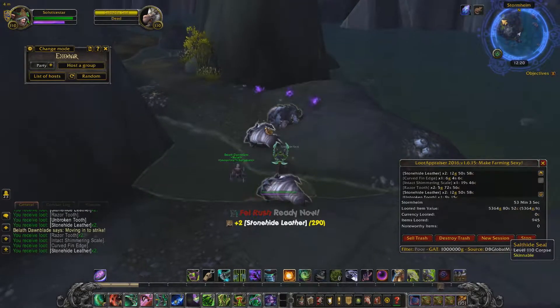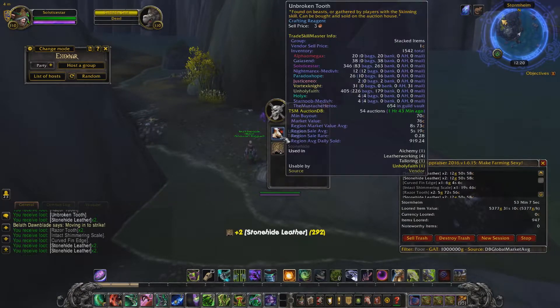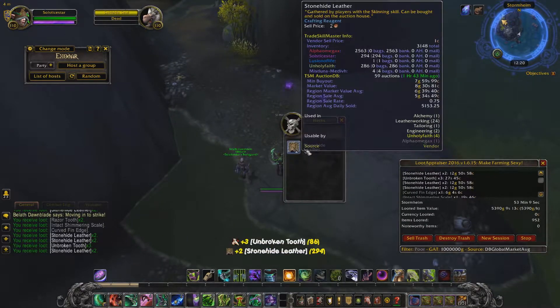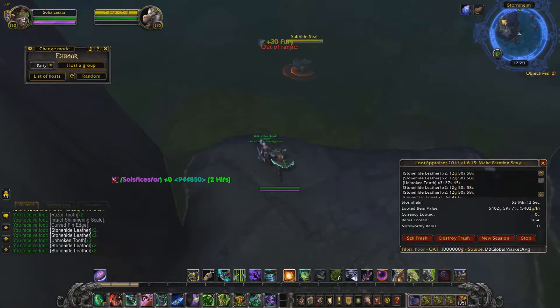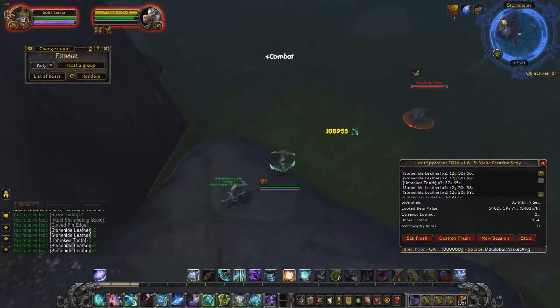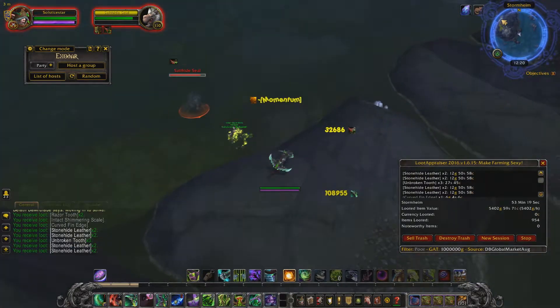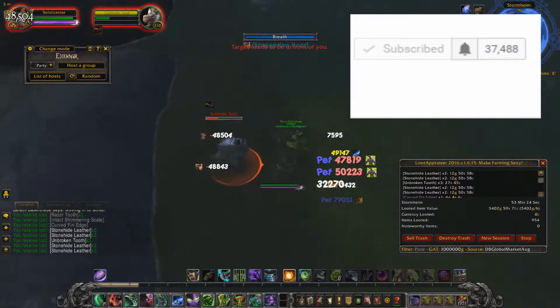Hey, what's up, I'm Stashions and welcome back to another gold maker video. Today's gold maker video we're gonna be discussing a spot where you can get storm scales and storm hides at the same time. Can you please press that bell button on my channel front page or under the subscribe button in this video?